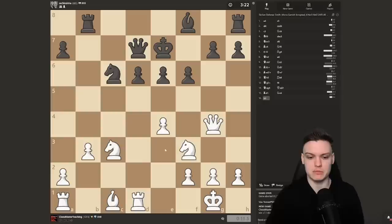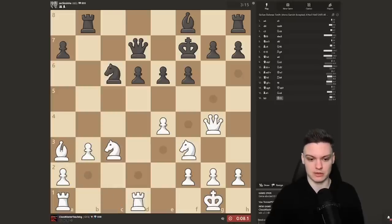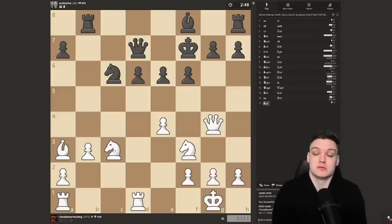Opponent plays Nc6. I have to rush a little because we don't have much time on the clock, so I'll play b3 with the idea of Ba3, focusing on the d6 target. Someone asked in the comments why my time keeps jumping — the idea is we get five seconds each move, so we're playing five minutes plus five seconds increment. Whenever you have a winning position with increment, it's a game changer — people don't realize how different playing with or without increment can be.